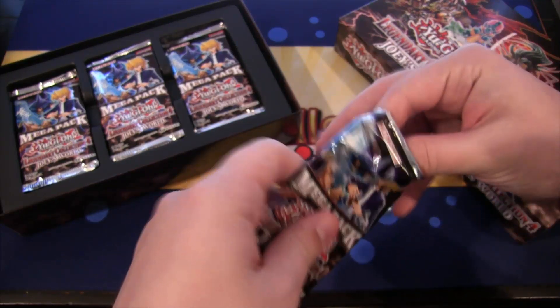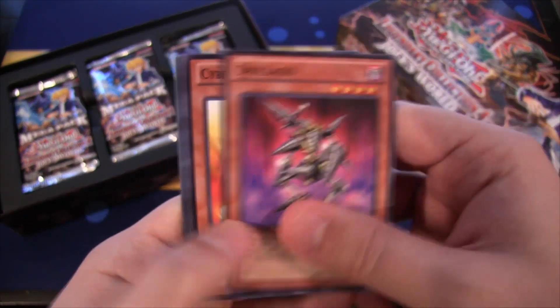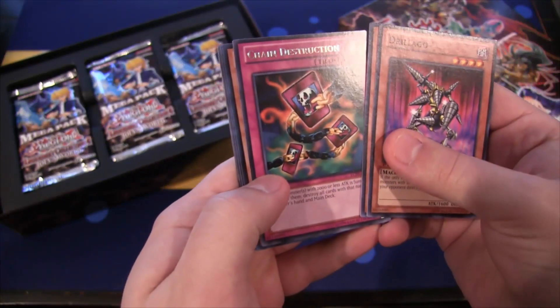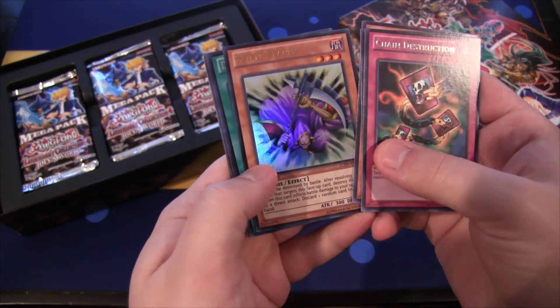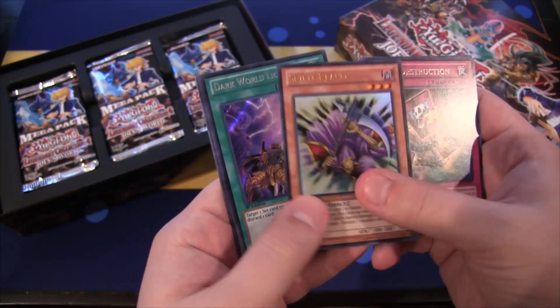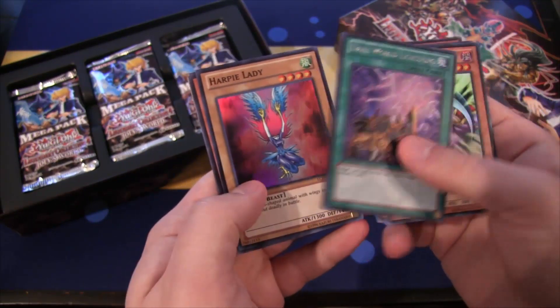Now for the mega packs — there are guaranteed holos in these too, so you get some really cool stuff, pretty much guaranteed a card of every rarity. Cyber Harpy Lady is cool to get. Chain Destruction rare, Spirit Reaper — some of these card choices aren't always used by Joey, which is kind of funny. Dark World Lightning secret rare, that's a good one, and Harpy Lady.